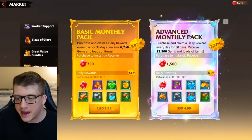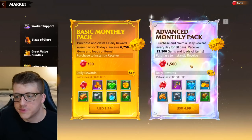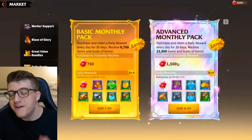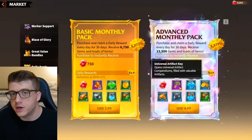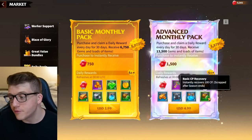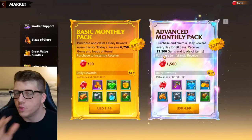Beyond that, there are two monthly packs: a $3 pack and a $5 pack. The $5 pack is better because you literally get double the rewards for not double the price — just the math. When you spend $5, you get 1,500 gems, which is more gems than what you'd normally get for $5, so you're already ahead. Then every single day you log in, you get 400 gems and a universal artifact key. You also get speed ups, resources, and basic CP recovery daily. For $5, this is an absolute slam dunk value.